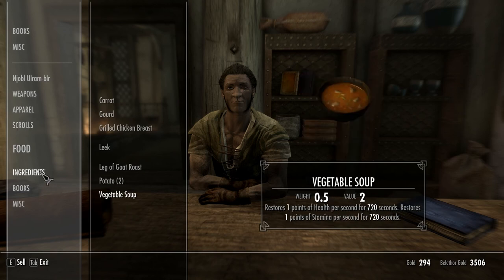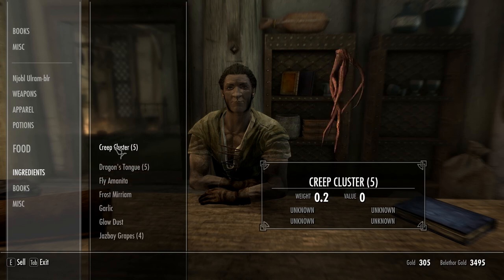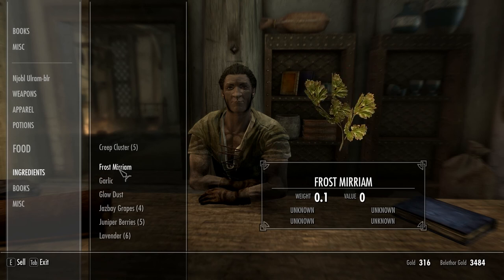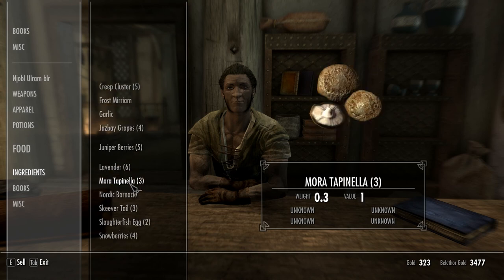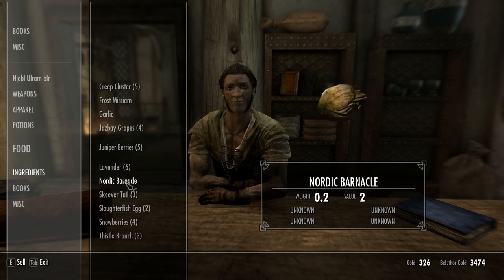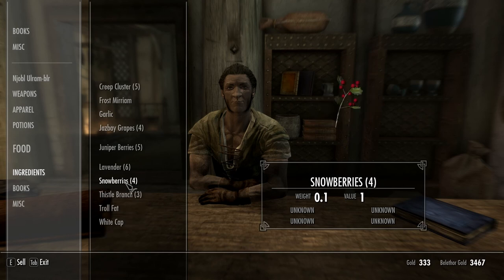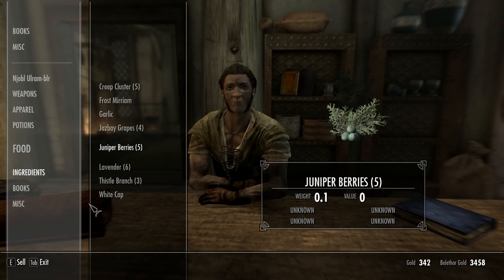Ingredients — let's get rid of everything that's got value. The whole point right now is to be able to buy with these, that's why we went after them. Creeper cluster has no value at all, so no point in getting any more of those. Glow dust — yeah. Lavender has nothing, okay, I'll stop collecting those, don't really make any potions with them. Get rid of all the skeever tails. Troll fat — okay, just hang on to those.